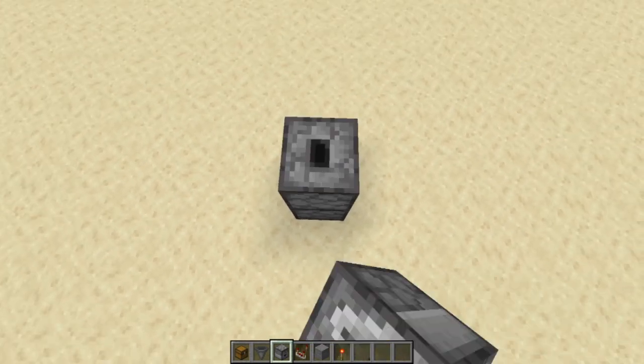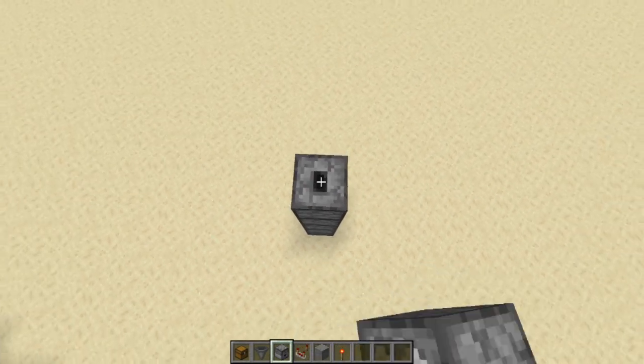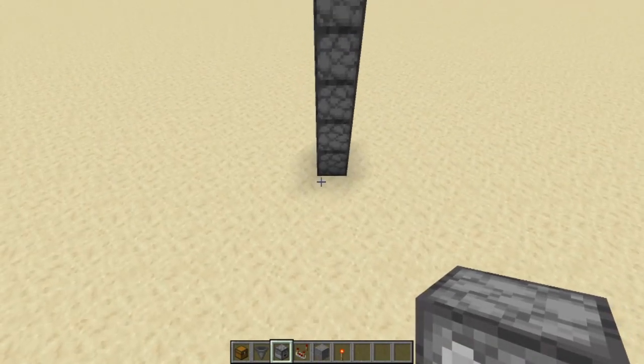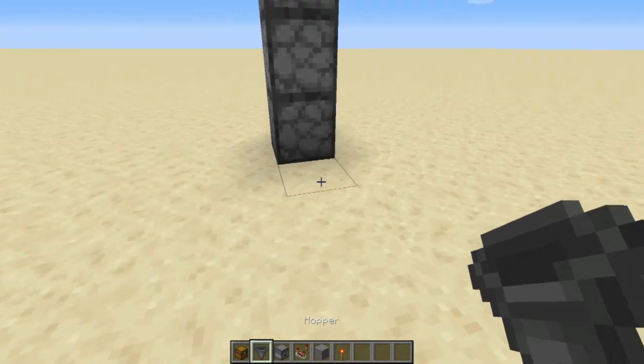Once you figure out where you want to put this, you're going to place a dropper facing up and then keep going up with however many droppers you need. We're going to do eight.